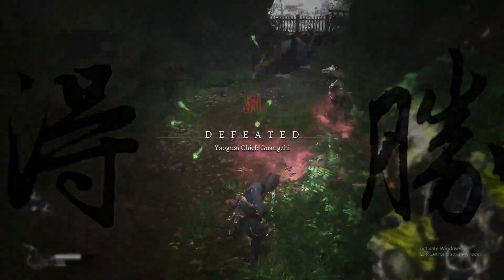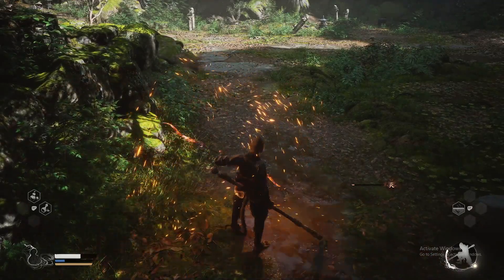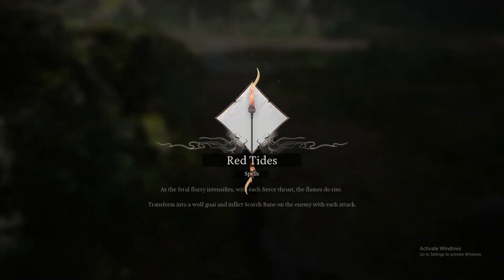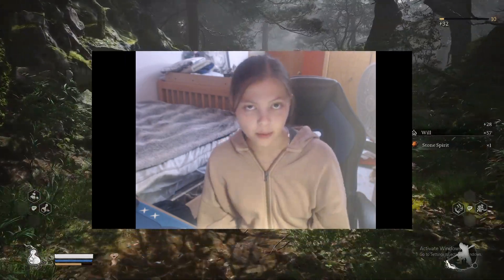Once you defeat him, you get to take his red tide staff, which is a spell that allows you to transform into him and inflict fire damage. Now you're ready to take on this infuriating baby boss.